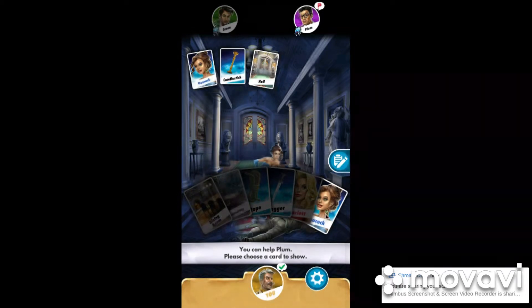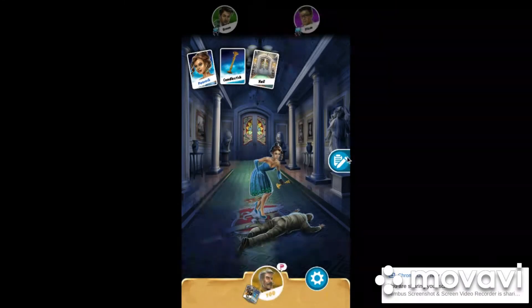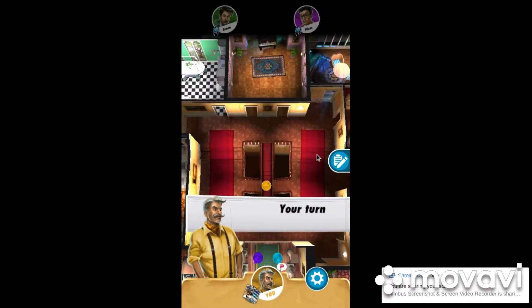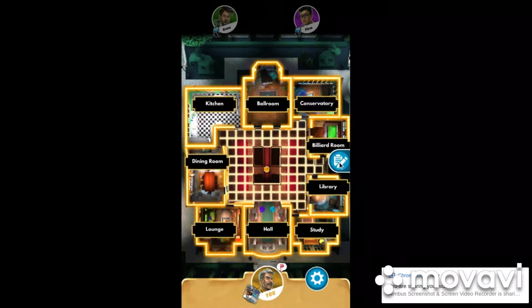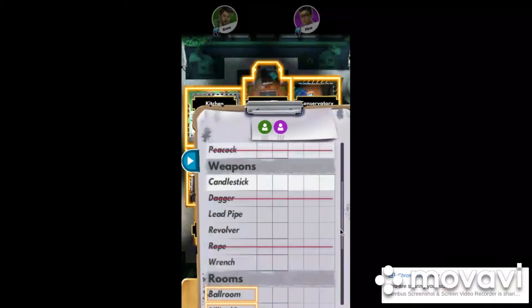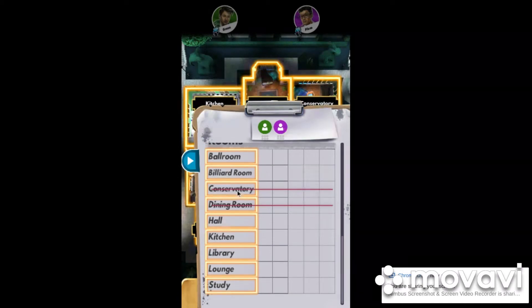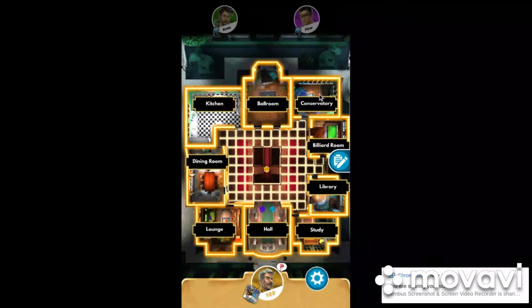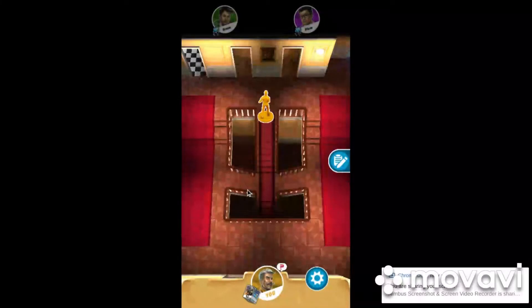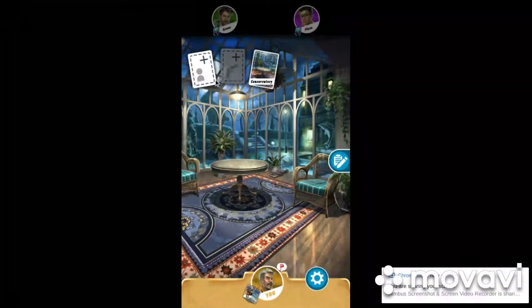I got an eight, so I can go in any room. One trick is to limit down what people can show you: go in a room that you already have. So that's either the Conservatory or Dining Room. I'm going to go in the Conservatory because I can move across to the Lounge in one turn, which is probably a better move than the Dining Room.